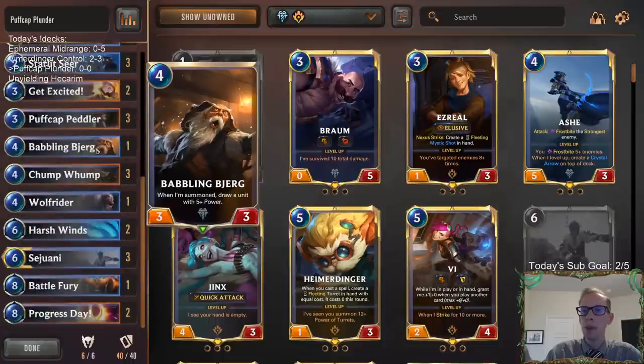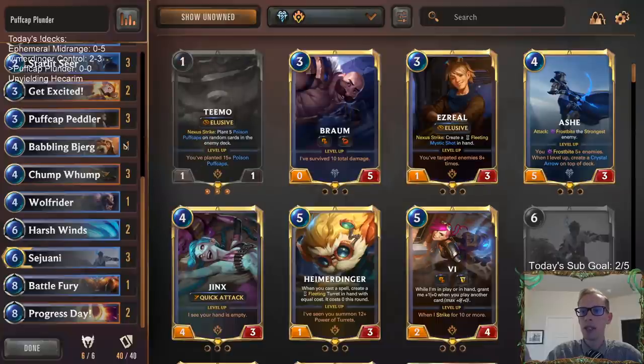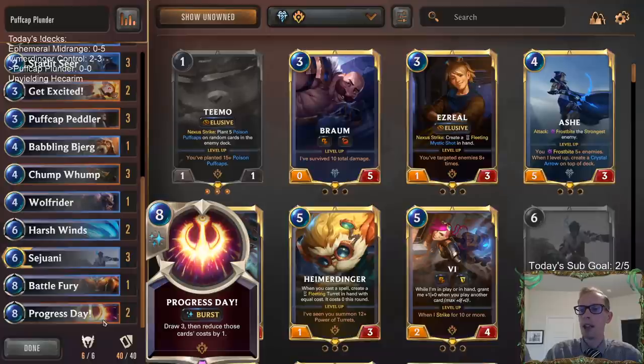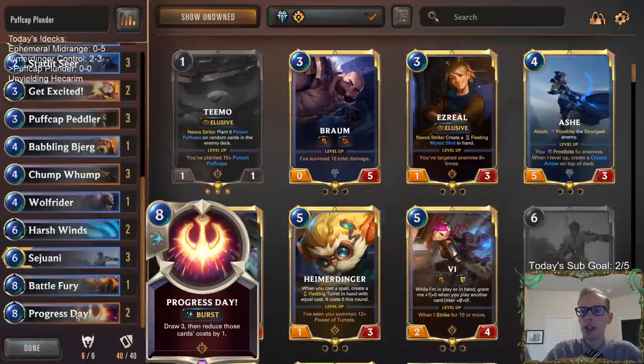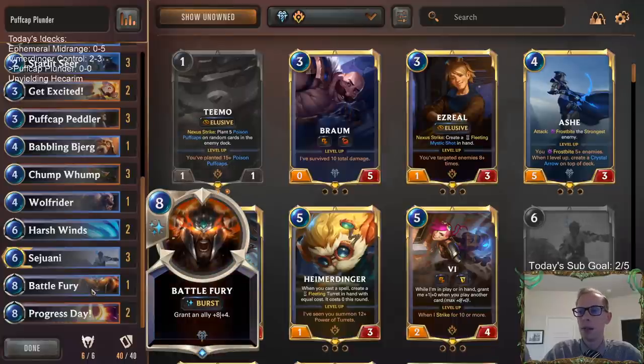We have Babbling Bjerg to draw Sejuani, or sometimes we'll draw something that Starlet Seer pumps up — this helps us curve out with Sejuani more consistently. We want card advantage, so we have Progress Day because this deck wants to play a longer game. The longer the game, the better for puff caps killing our opponent. We have cards that help us play a longer game like Harsh Winds and Progress Day for extra gas in hand, but we can also finish games out — we have one Battle Fury to Battle Fury Teemo for lethal.